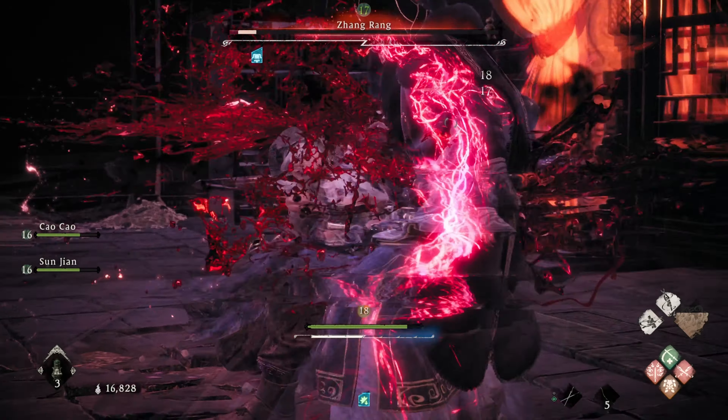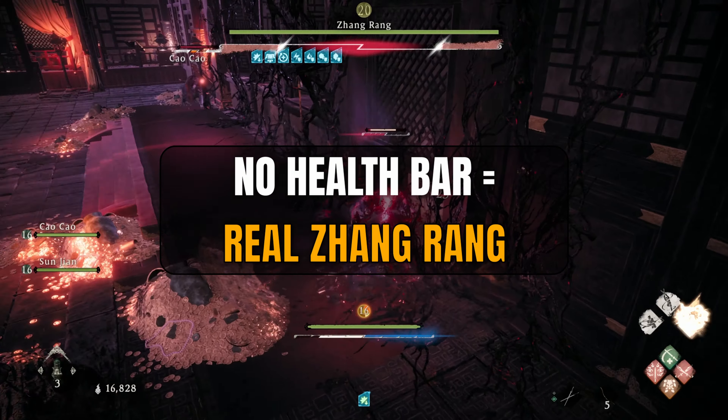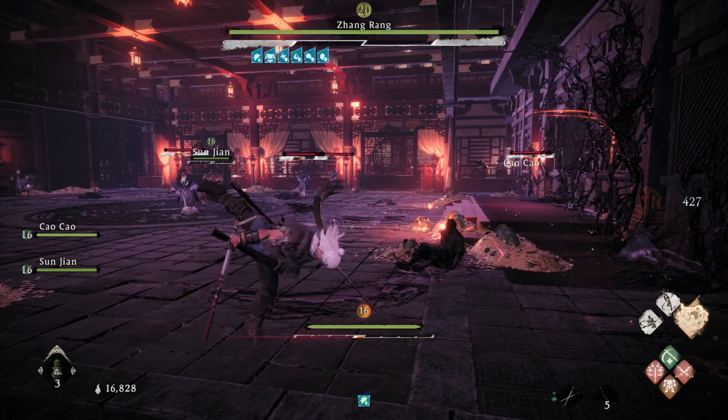Moving into the fight, there are several things you need to consider. First is the health of your reinforcements. If you start to see their health get low, make sure to go near them and use the Absorb Vitality spell.